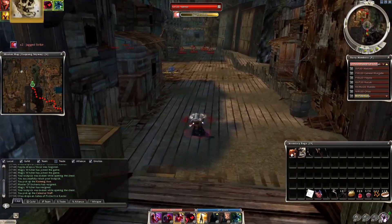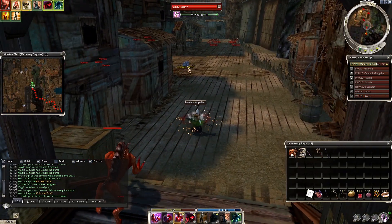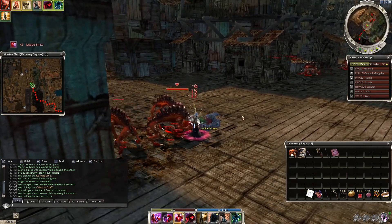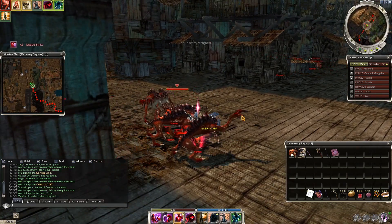You see I tried to simply move out of it, but I couldn't, so I use Heart of Shadow instead. Also don't forget to use I'm Unstoppable when Shadow Form is down, and open the last chest.